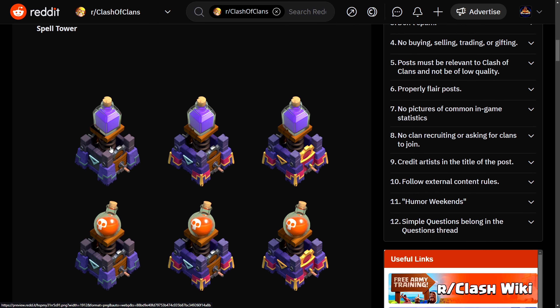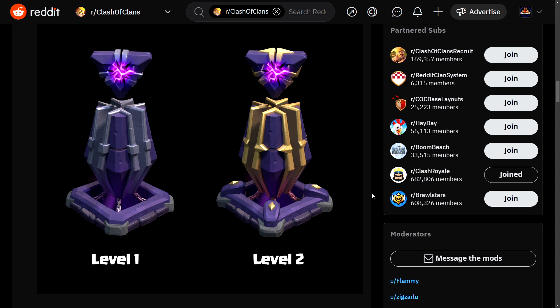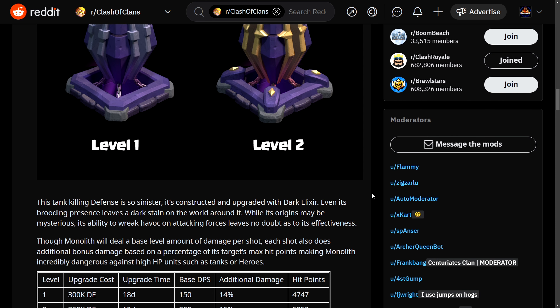The Monolith has only two upgrade levels, but it looks sick — this looks badass. It's a tank-killing defense. It is so sinister — it's constructed and upgraded with Dark Elixir. Wow, that's the first ever Dark Elixir structure or defense, and yeah, that's insane.